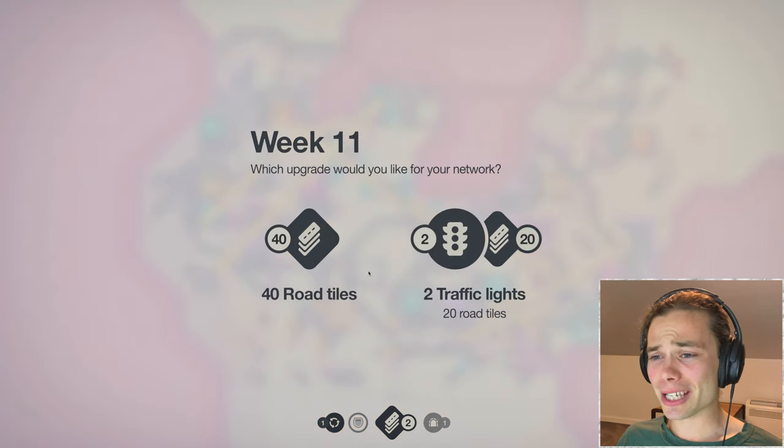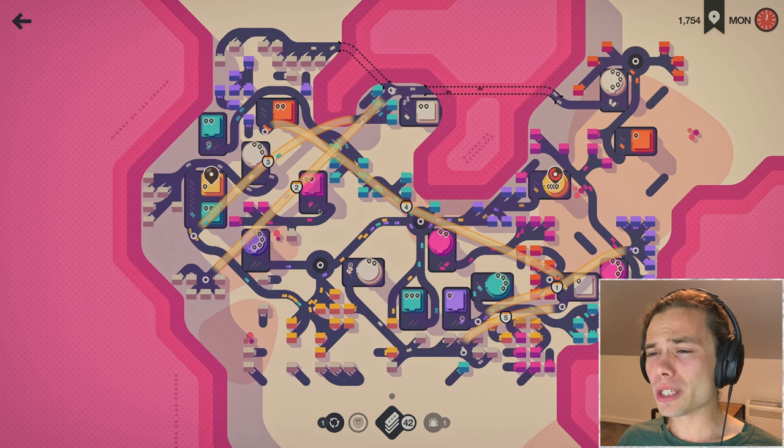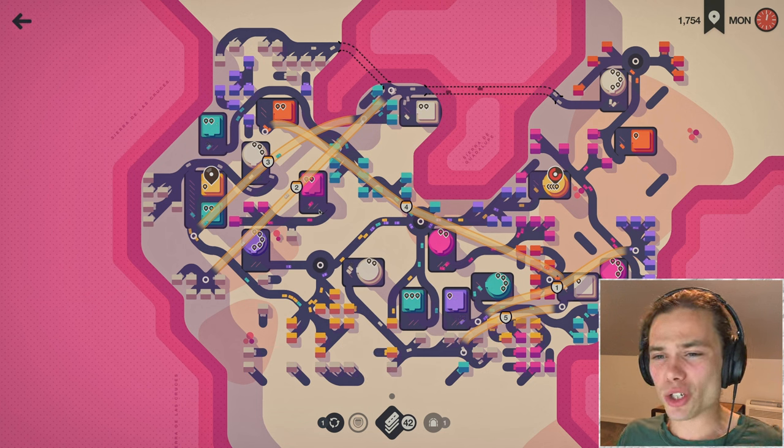Look at that. Given everything that is going on here, especially with yellow, I would love to be able to fix you guys a little bit better than just giving 40 road tiles, but I'll take that. Pause it immediately and see what I can do. I think there is definitely something I can do here — I can get rid of motorway three.